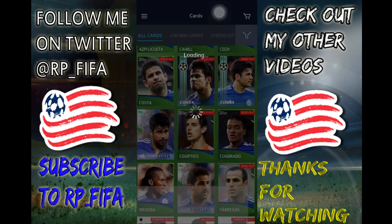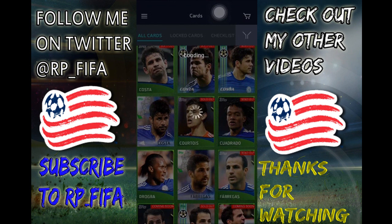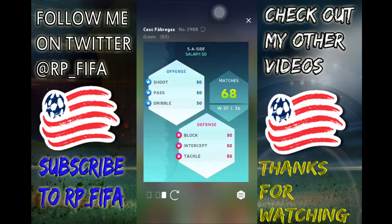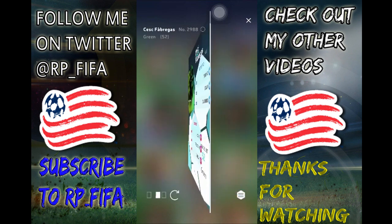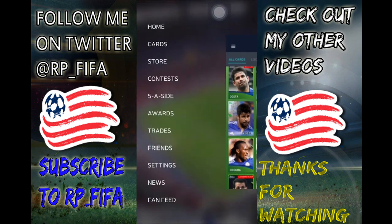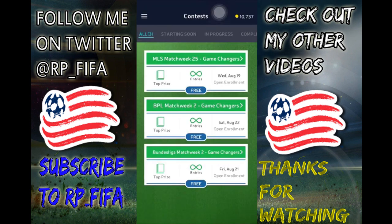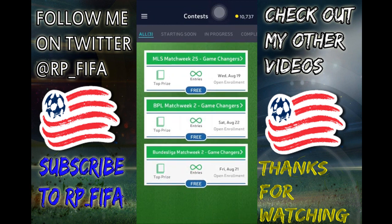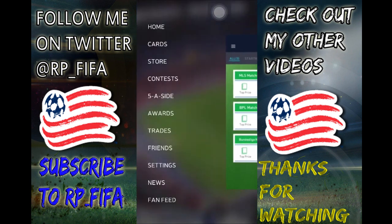There's a Green Fabregas if you see it in the corner right there. There's also a Five-a-Side mode. Let's go into Five-a-Side. There's obviously the store — I'll open some packs at the end. There's some new contests — it's just match week, but that's kind of cool. I'm probably going to participate in a lot of the MLS ones because I have a lot of MLS cards and not that many BPL ones. So I should be able to come in like top 100 for that.